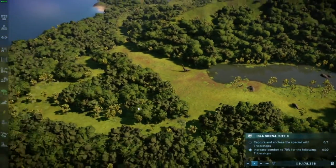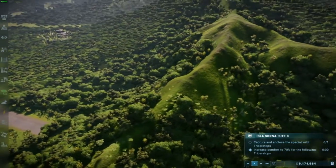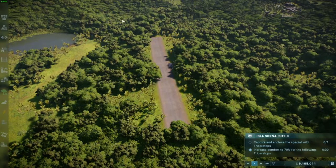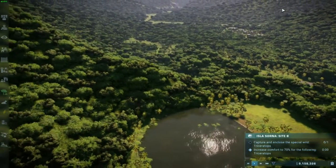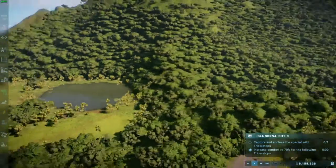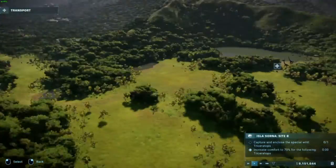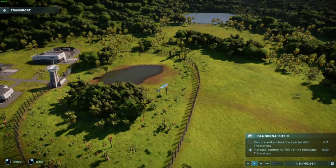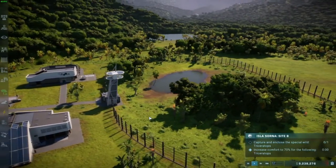Some Jurassic Park 3 brachiosauruses specifically, which looked nice enough. Oh — is that the facility? I think that's the facility Grant and company went to, where it was like 'this is how you play God.' And there's the aviary! But that's probably just dangling the keys in my face — I'm never going to get those pteranodons. When am I going to get the pterosaurs? I know it will happen eventually but I want them now.